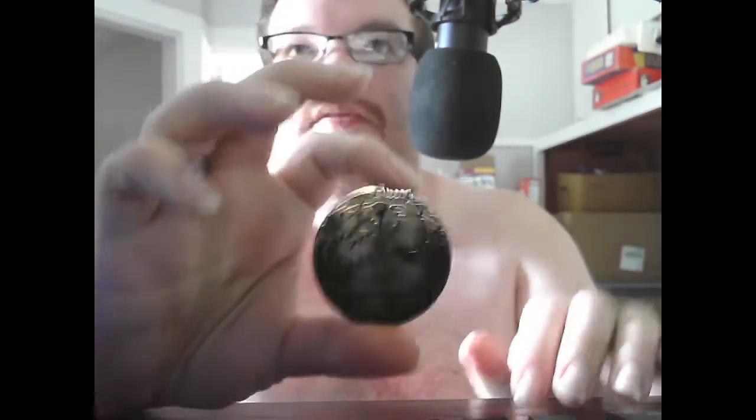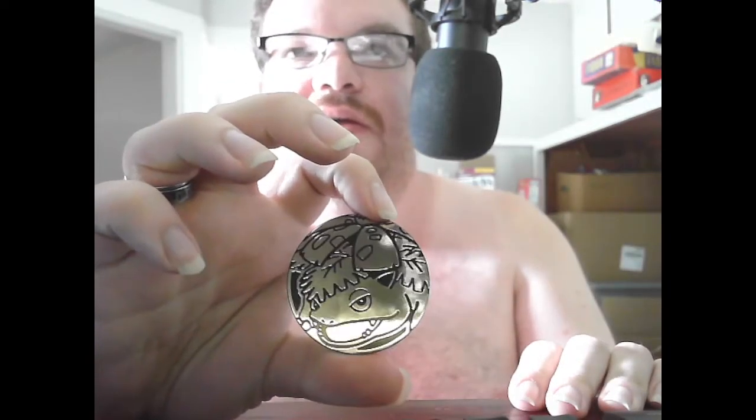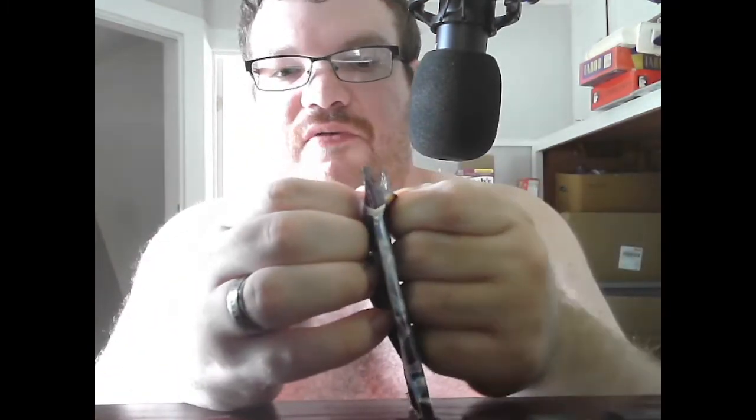We got the big coin this time — the Venusaur metallic coin. The packs we got from this one are one Fusion Strike and one Chilling Reign. We're going to do the Chilling Reign first because I have a lot of those already, and Fusion Strike is one I don't have a lot of, so we might find some cards I haven't seen before.